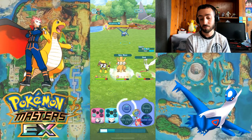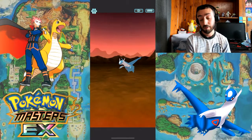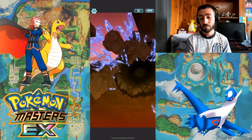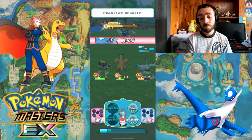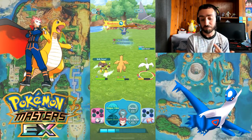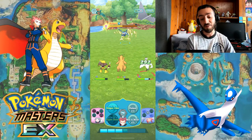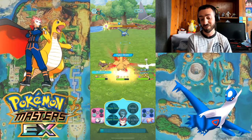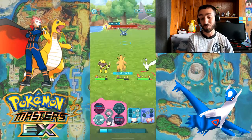Here we go — Sixth Sense. Nice, 5k. Dragon Knight is my favorite Pokemon and I am very disappointed in his sync grid. It's really trash; it could've definitely been much better.